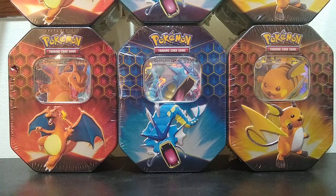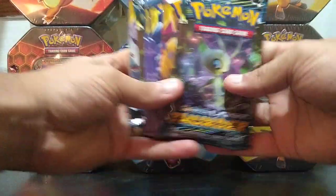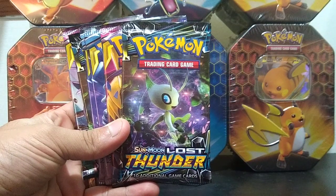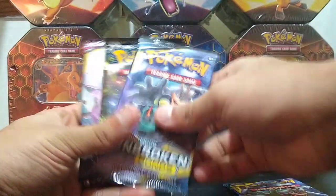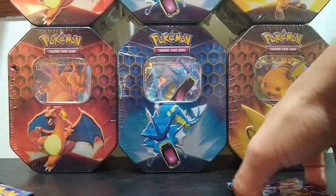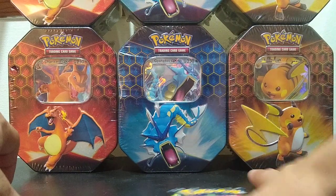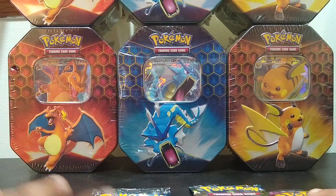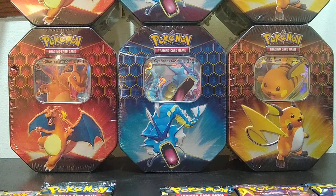Hey, what's up guys, welcome back to another video. Today we're going to be opening up six more booster packs from Lost Thunder, Unified Minds, and Unbroken Bonds. We're going to do Lost Thunder, Unified Minds, Unbroken Bonds, then repeat that same pattern — different cards, different sets.